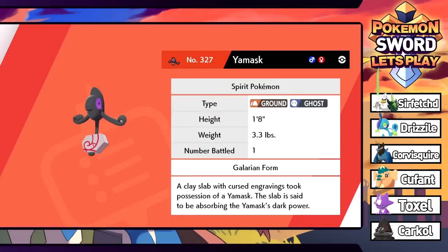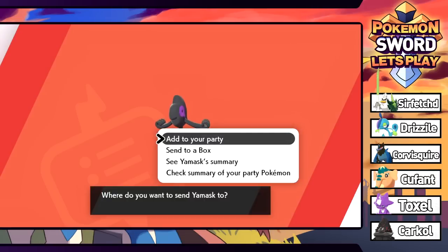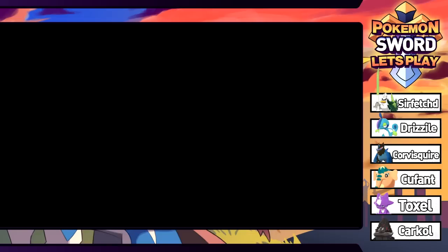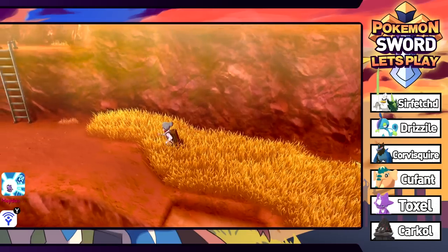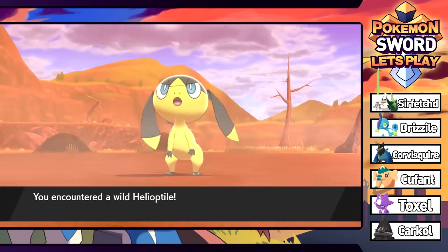That Yamask - I want to catch it. Hold up, that's a different form Yamask. I was going to say why does this thing look different? I'm going to go for a brutal swing - it's probably a new typing or something. I did not have any idea that Yamask had a different form - Galarian one? It looks like it might be the shiny form since shiny Yamask has a silver mask, but this thing is holding like a damn rock. We got it! Yamask was caught - it is a Ground and Ghost type, definitely a new typing. It's a Galarian form: Cursed engravings took possession of a Yamask, the clay slab absorbing its dark power.